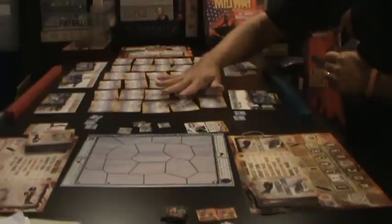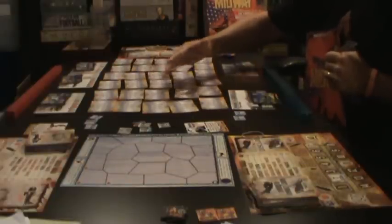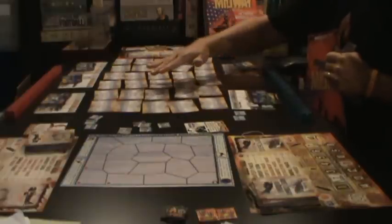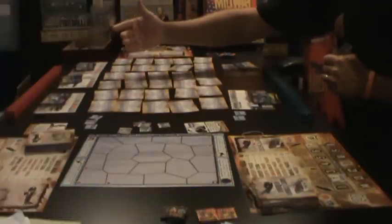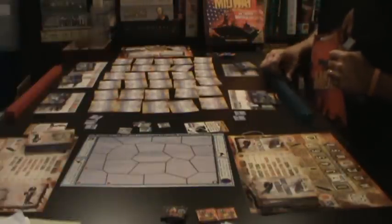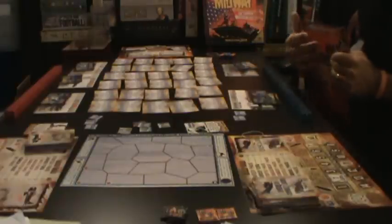The different areas of the boards — initially we have the Search and Destroy area, where we choose two and keep one. The other gets flipped down, and the Japanese player does the same thing. That's how we build our battle cards and build a maneuver map — that's basically the beginning.